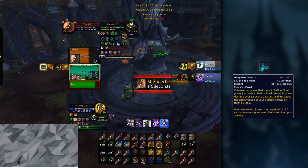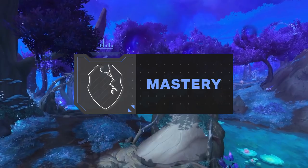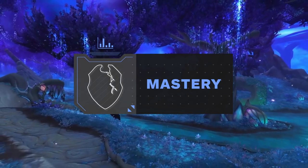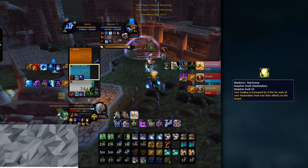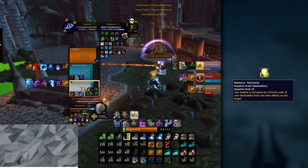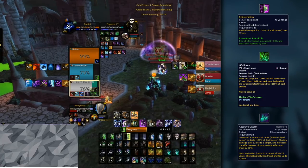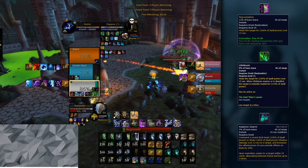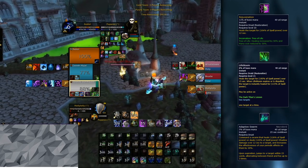20% extra healing is a lot. Now that you know about which HOTs are the most important to use, let's get to another very important aspect of your healing: mastery. For every HOT that you have on your target, your healing is increased by your mastery percentage. In order to best deal with sustained enemy damage, you should have two Rejuvenations on a target, a Lifebloom, and you should be using Adaptive Swarm. Once you have a solid set of HOTs, all your healing — including single target heals like Regrowth and Swiftmend — will be doing a lot more healing because of your mastery.